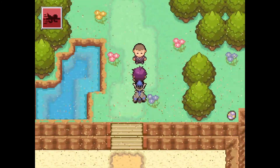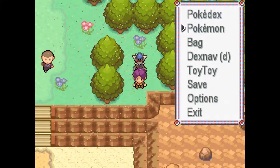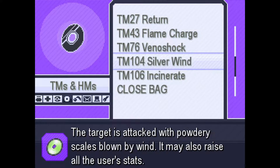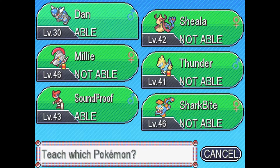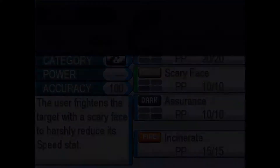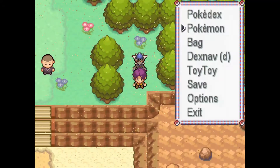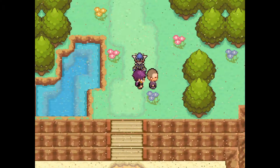We found a TM — TM06 Incinerate. Going to the TM case to see who can learn it. Dan is actually able to learn Incinerate; he's not a special attacker and Incinerate is special, but we're going to get rid of Scary Face for it because there's no point in having Scary Face.